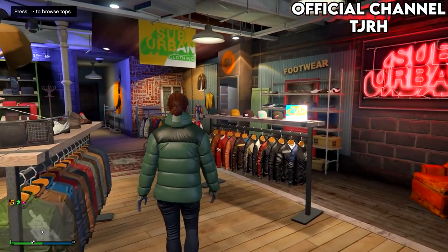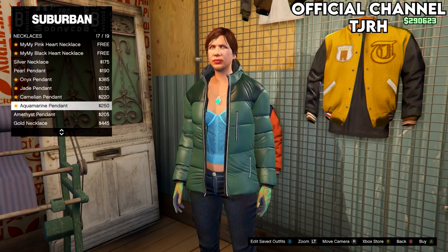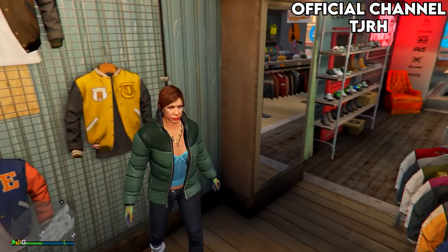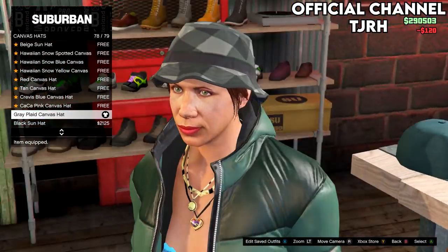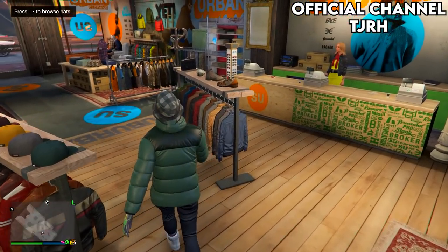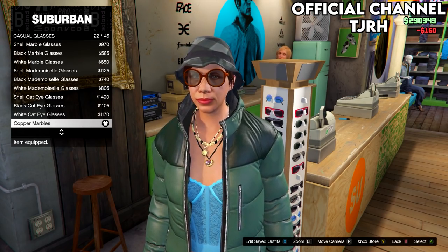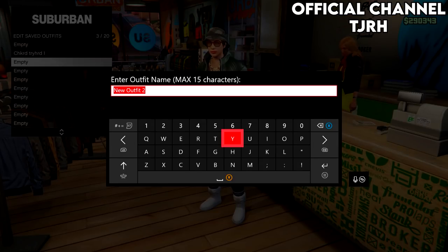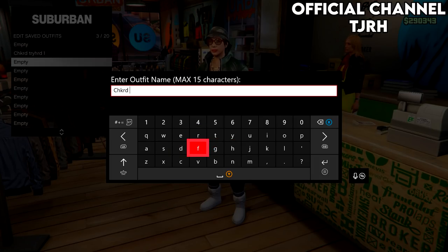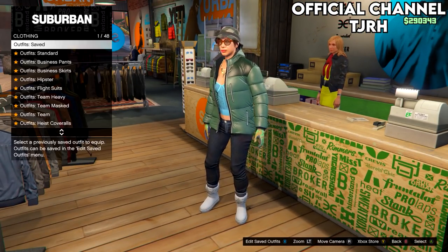Once you've equipped the teal lace bustier, head to the accessories menu. Go onto necklaces and equip number 11. Then go to the hat section, go onto canvas hats and equip the one second to last, which should be number 78. Then go to the glasses section, go onto casual glasses and equip number 22 — the copper marbles. Save this outfit to slot 3, naming it the same as the first but with a 2 at the end. These are the two outfits that make up the first checkered outfit, so make sure they match mine.